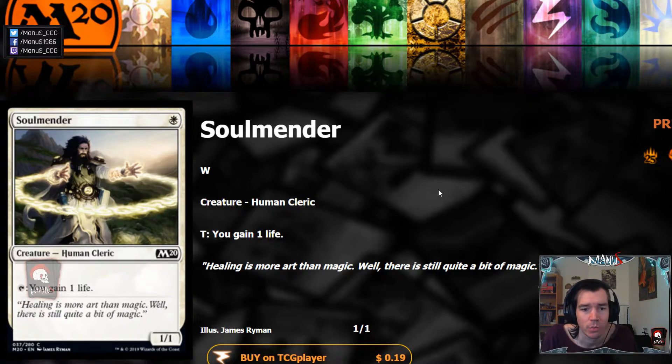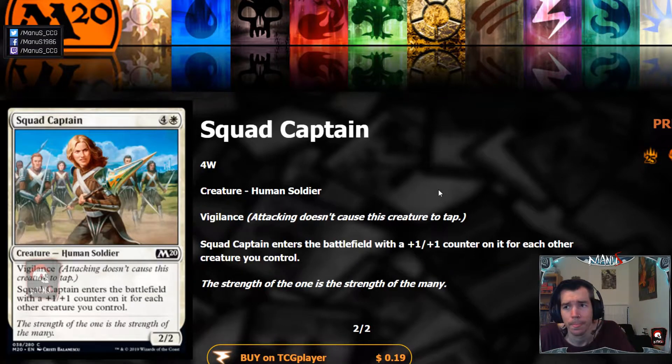Then we have Soul Mender — basically Pride Mate's best friend. I don't think this is going to be good enough in constructed, but maybe there's a white weenie build with Soul Mender, the cat one-drop that gives you life, and Pride Mate, making Pride Mate a bit stronger. But Soul Mender seems a bit too weak — every time you don't have Pride Mate you're going to hate having this card, so it's unlikely in limited too unless you have enough synergies.